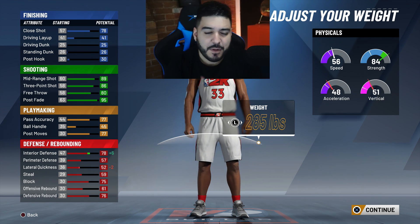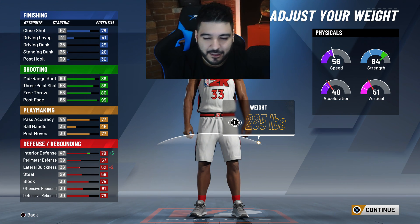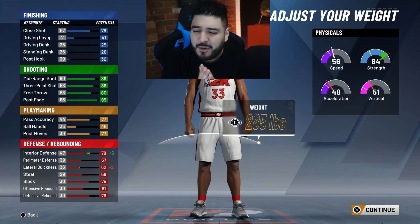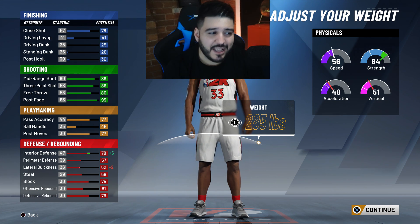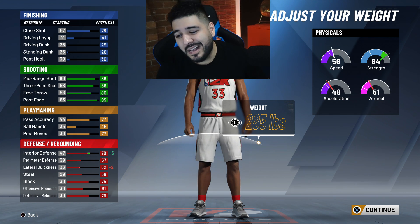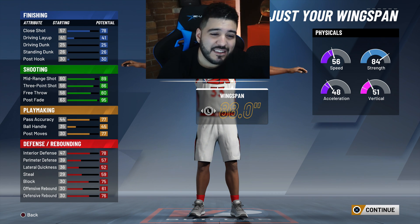If I'm running with a guard I'm gonna have to guard post scorers — in twos, pro-am, or at the park. I need my interior defense up and strength up so I can hold them. That's why I went this way. With wingspan you can move it higher and still have like 85 mid, 83 three-pointer, but I didn't want that.